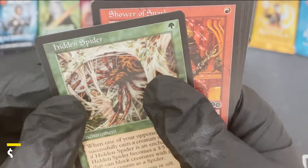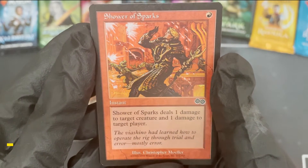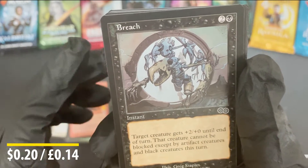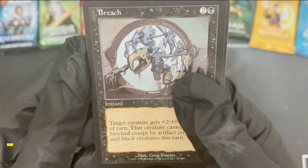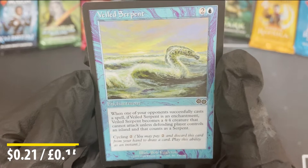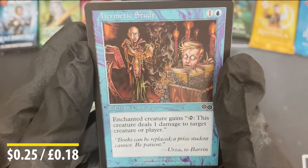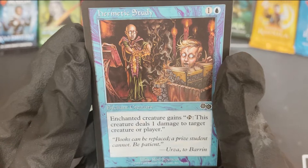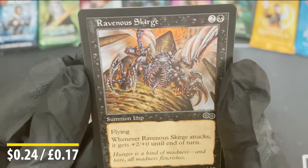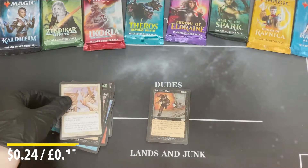Next one: Shower of Sparks. I'll put the value of these cards up on screen so you can see what they're going for nowadays, even if it's just a few pence. We've got Breach — instant, target creature gets plus two, plus zero until end of turn. Veiled Serpent, a very wordy boy. Hermetic Study — not Aristic Study but Hermetic Study, in channel: creature deals one damage to target creature or player. Ravenous Scourge, and the last one is Congregate. Let's put that nice and gently down.